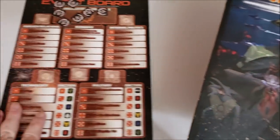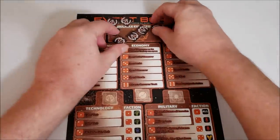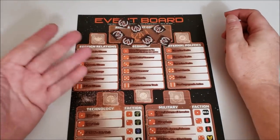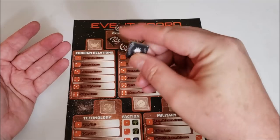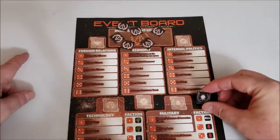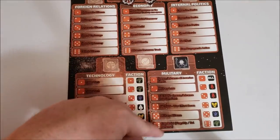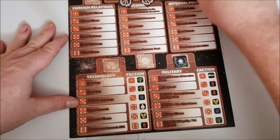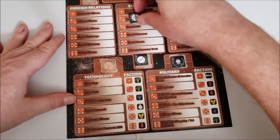First let's take a look at probably the easiest board to set up: the event board. Every once in a while you'll get a random event, and you've got these random event chits — there's only about seven of them. When a random event is called, you pull one of these chits, look at the symbol, and that will match one of the six random events on the table. You put the marker in its associated spot, then roll a d6, and that determines what random effect happens.